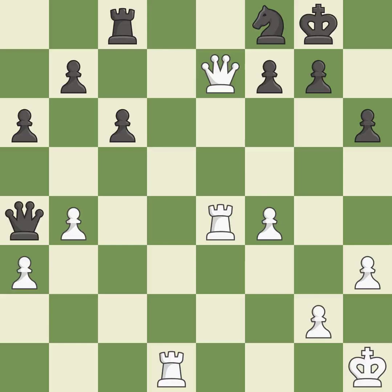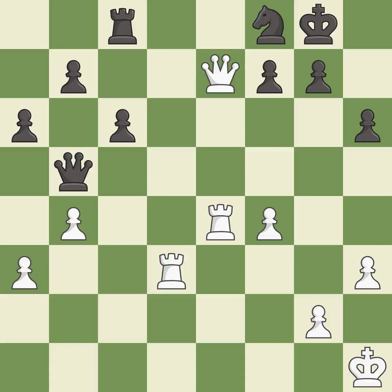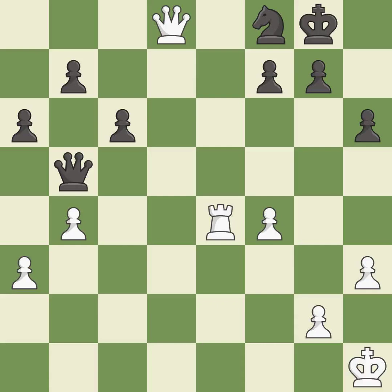This forks pieces by creating a simultaneous attack — it is good. This defends the attacked pawn — it is excellent. This defends a pawn that was under attack and had no defenders — it is excellent. This offers to exchange pieces of equal value. This is the start of the endgame and White is winning — it is excellent. After all captures, this is an equal trade — it is best. Takes back — it is best.